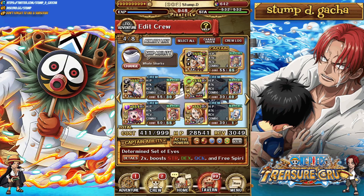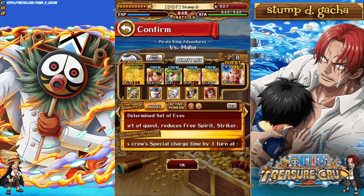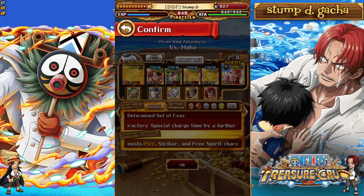In today's video, we're going to be focusing on teams without a friend captain Izo. The first team looks a little bit like this — it's led by Luffy Yamato with a friend captain Nami. Those are the supports. Let's dive in.